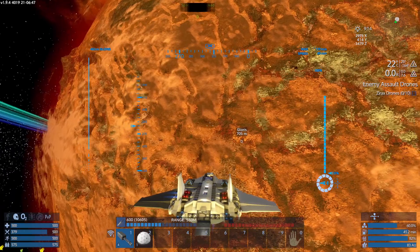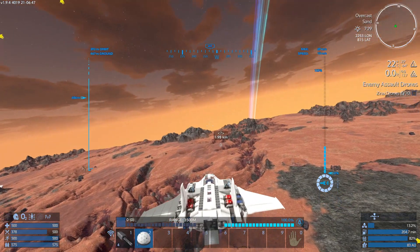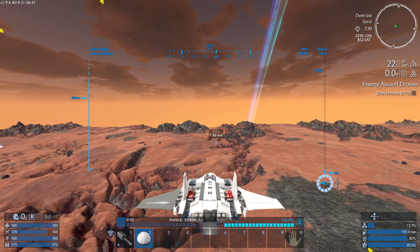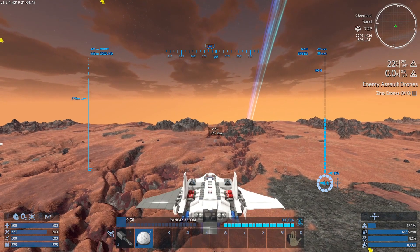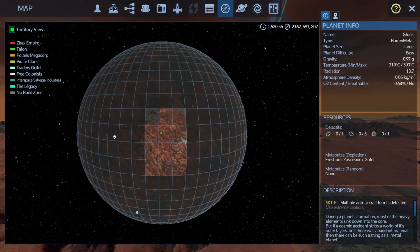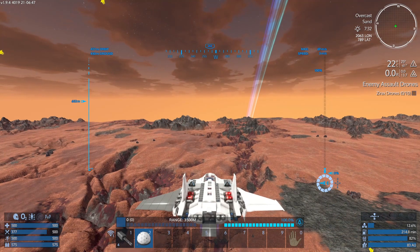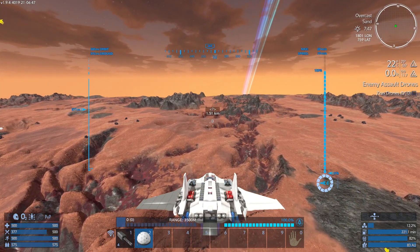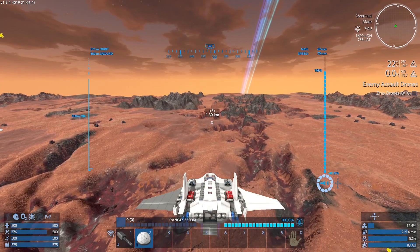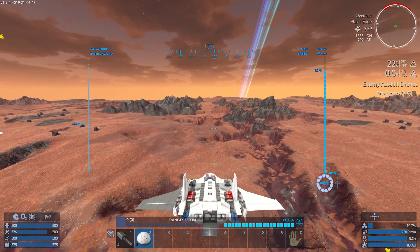We've got about 10,000 rounds of 15 millimeter. There are lots of resources here - we could mine this and pick up some resources. What are the resources? I wouldn't mind the gold, the Zircosium and the Estrum - could be nice, because that would give us a little bit more flexibility. So what we're going to do is come down here and start exploring the planet and see what we can find, and then take it from there.